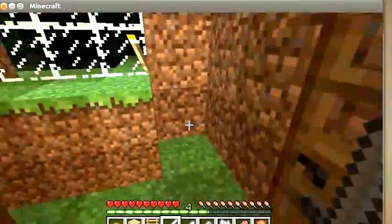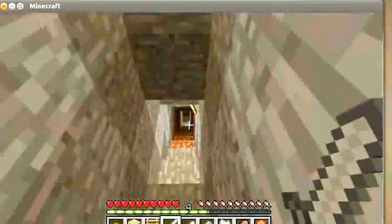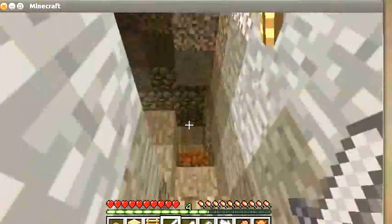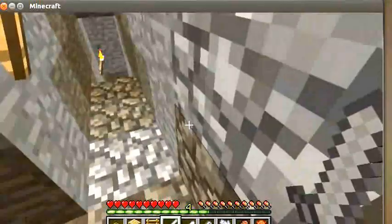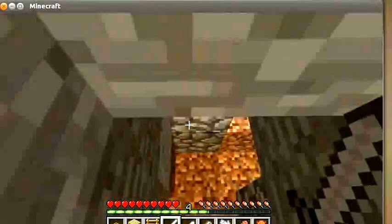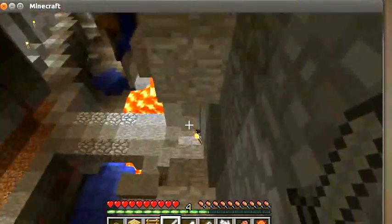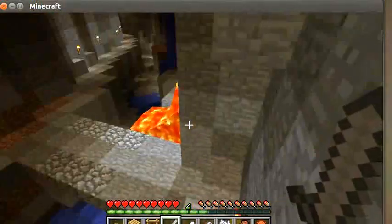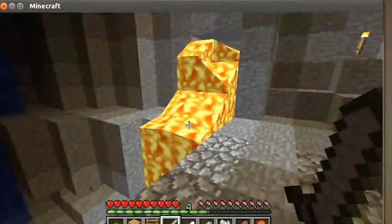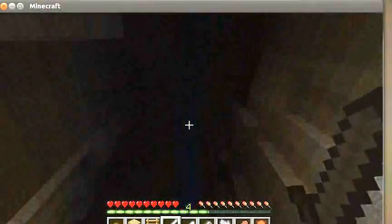Anyway guys, I wanna quickly show you something. I don't know if you remember a while ago when I was down here, I said I saw something off in the distance, and then I got hit by like an arrow or something and I thought, nah, must be a skeleton. But I was down here last night and I was messing around with this lava flow — well, there's a zombie, it came from somewhere.